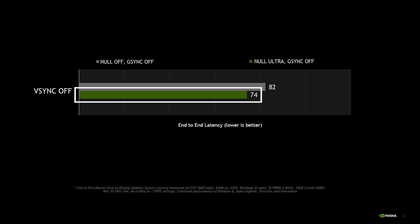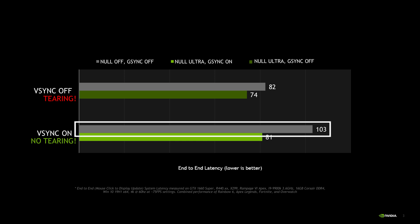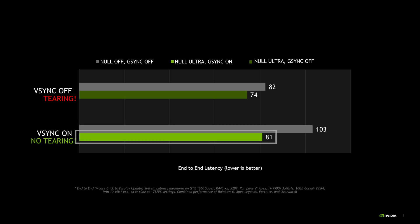But what if you also don't want your game to tear? You may have noticed the V-Sync option in your game settings — when you turn it on, it eliminates tearing but adds latency. With NULL, gamers don't have to make that hard choice anymore when paired with a G-Sync or G-Sync compatible display. Now you can enjoy a smooth, no-tear gaming experience with lower system latency thanks to G-Sync and NULL.